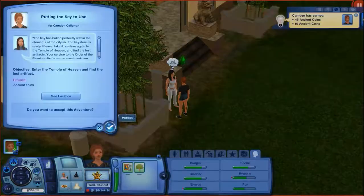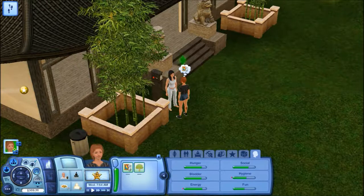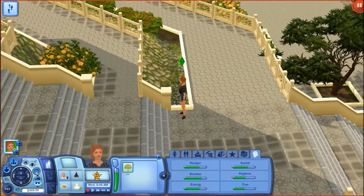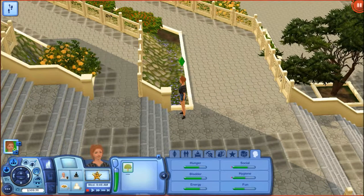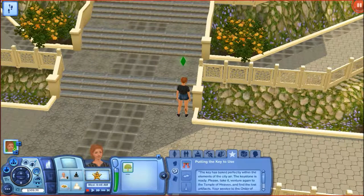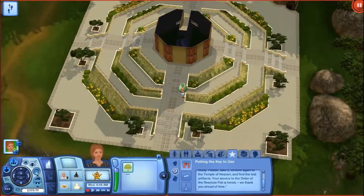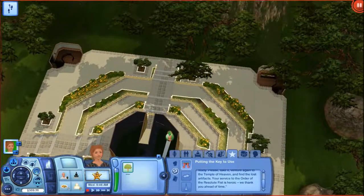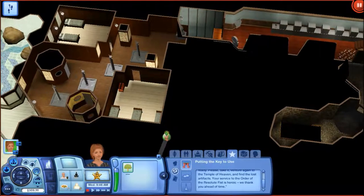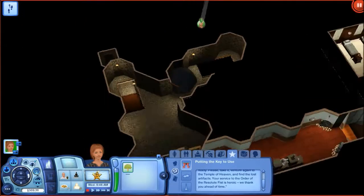Enter the temple of heaven and find... So we're going to go ahead and head back over to the temple of heaven, although we were literally just there. We are back at the temple, she's climbing the stairs which we don't need to do - we know where to go by now. I'm just kind of skimming over this to see what I'm supposed to be finding. It says putting the key to use. I got back down here - I don't think it's meant to be for this little area over here, but we'll see.